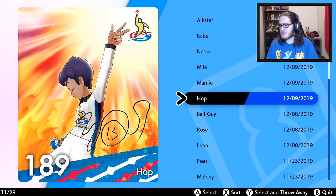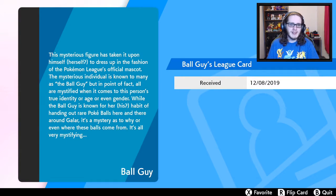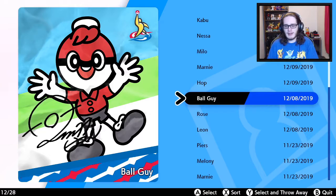Ball Guy: this mysterious speaker has taken it upon themselves to dress up in the fashion of the Pokemon League's official mascot. The mysterious individual is known to many as Ball Guy, but in point of fact all are mystified when it comes to this person's true identity, age, or even gender. Ball Guy is known for their habit of handing out rare Pokemon Pokeballs here and there around Galar. It's a mystery as to who, when, or where these balls come from — it's all very mystifying.